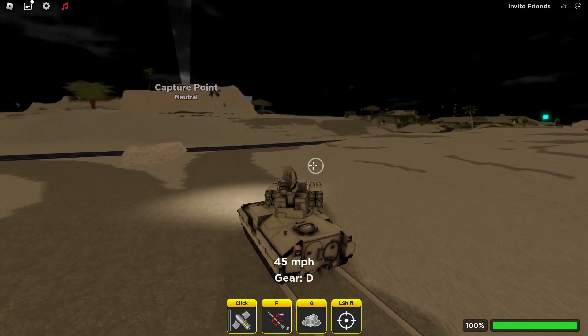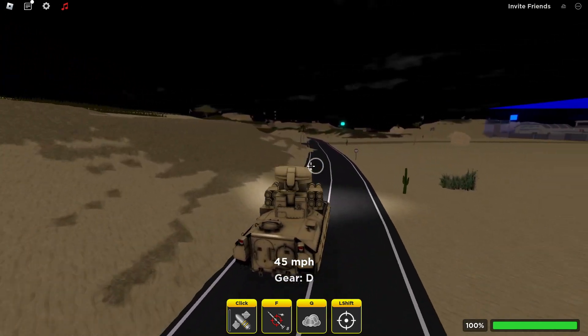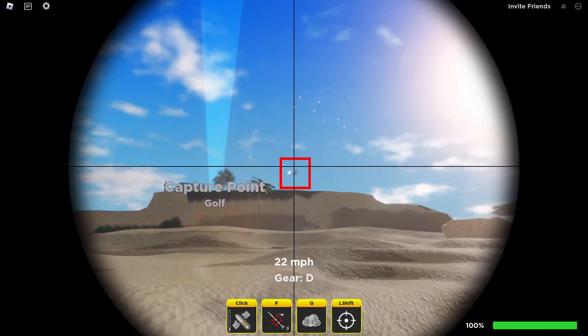Sitting in this tank is actually not too bad. It's got pretty good movement and a top speed around 45 miles an hour, which isn't horrible for a tank. With the 8 lock-on missiles and the machine gun, it also comes with a smoke screen and scopes.